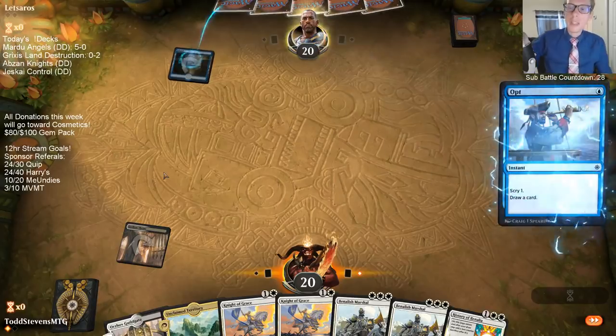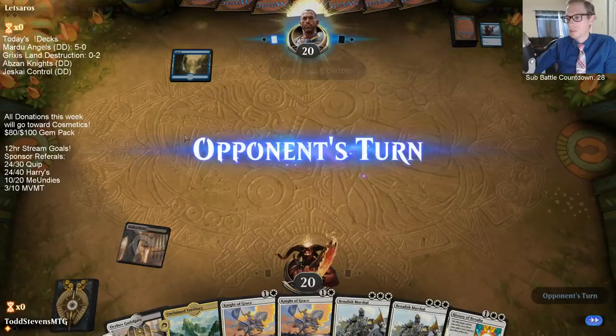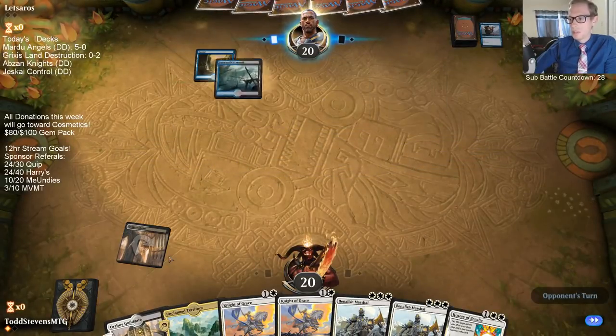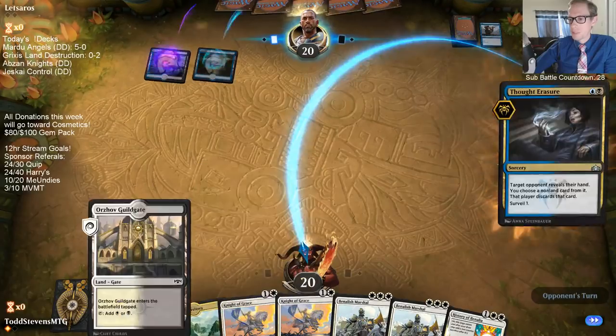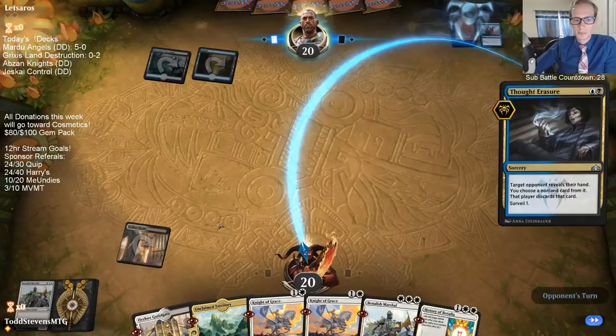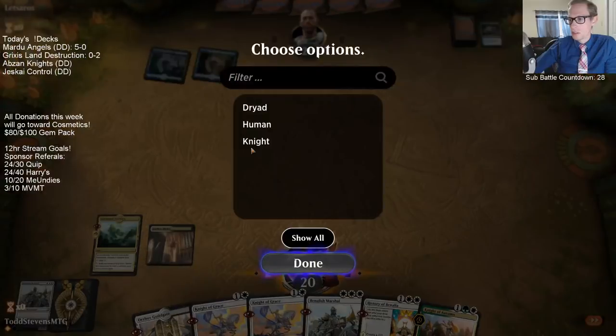We're playing green for Knight of Autumn, which is just really good in a variety of matchups. I should have played the guild gate - I was talking about the decks and I definitely should have just played the guild gate. Well, we can still go knight then knight - we're gonna draw another land so it won't hurt us too bad.